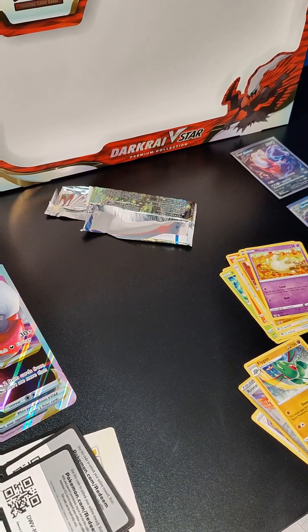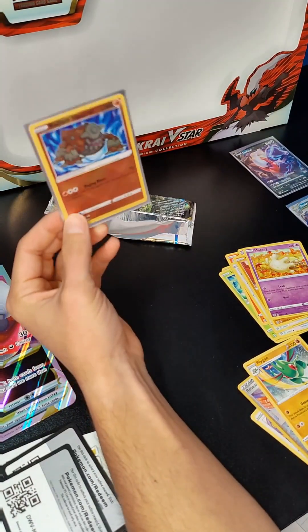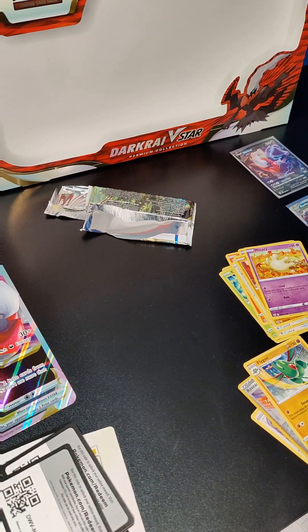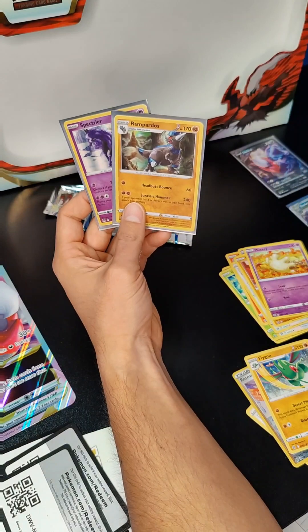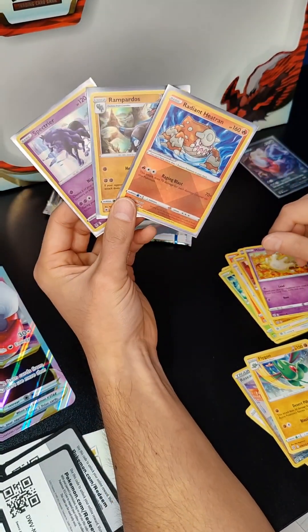I'm pretty happy with the Radiant Heatran — it's really nice. Not sure how much that one's worth, but definitely a cool one to add to the collection. Doing more of the collection versus just caring about the price. Not great pulls overall — looks like we only got the one Radiant, no full arts. Obviously you got your promo cards and the massive Dark Rye promo. Out of a $20 box, I'm not super upset with what I pulled. Appreciate you guys all tuning in.